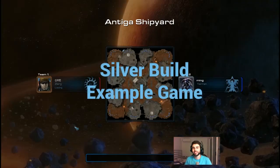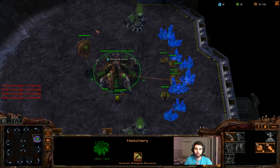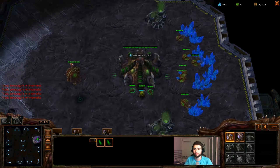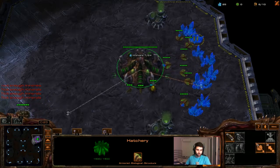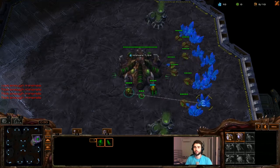All right lads, this is Fener from Frenistic Array and welcome to Fener's Fundamentals. This is the silver section. As you can see, we're against a silver player here. I'm stuck in bronze league because the ladder is actually locked at the minute — so I can't move up leagues, but my MMR can still increase. It's the end of the season; they lock the ladder for a week so people can solidify their ranks. But yeah, we're gonna do this build in a real game and we're gonna crush this poor Korean guy.